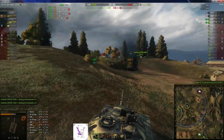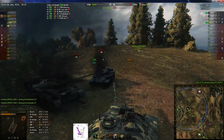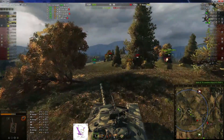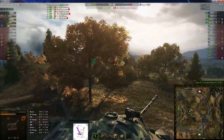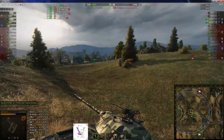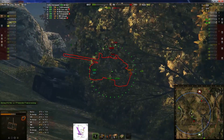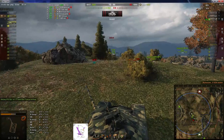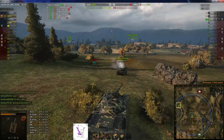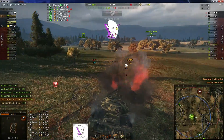Da hinten kommt der 262A wieder. Es steht 10 zu 10 – das Ding ist überhaupt nicht gegessen hier. E100 ist hinten in der Stadt; wenn er da rankommt, den rauszunehmen. Aber jetzt muss er wirklich mal Gas geben. Der T-62A ist One-Shot, steht aber unten in der Senke. Natürlich hätte man sagen können: warum hilft er nicht sofort dem T-54 LT? Weil er dann nämlich den anderen in der Flanke hat.